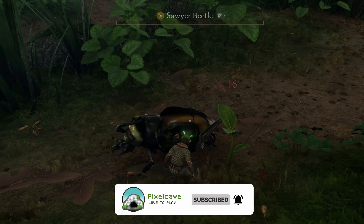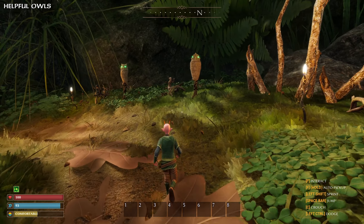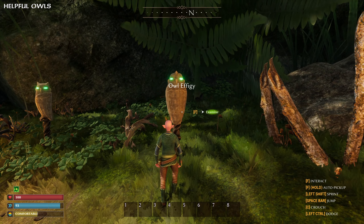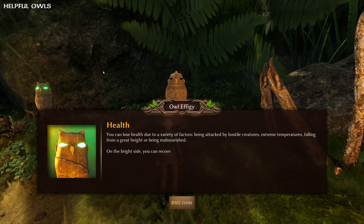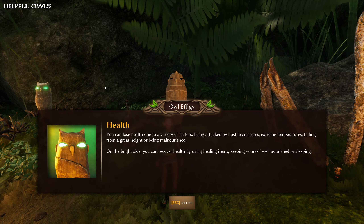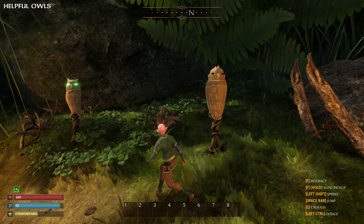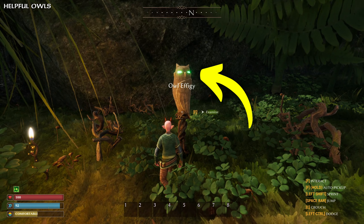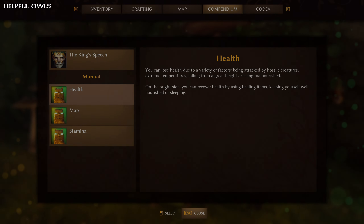Let's start with an obvious tip: the owl effigies. Along your journey, and especially in the area where you're starting out, you will come across some carved wooden owl statues. Interact with them and they will tell you something helpful or interesting about the game, be it basic game mechanics, the world, or its inhabitants. Green glowing eyes indicate owl effigies you haven't spoken to yet, and those you have unlocked will have their info added to your compendium.